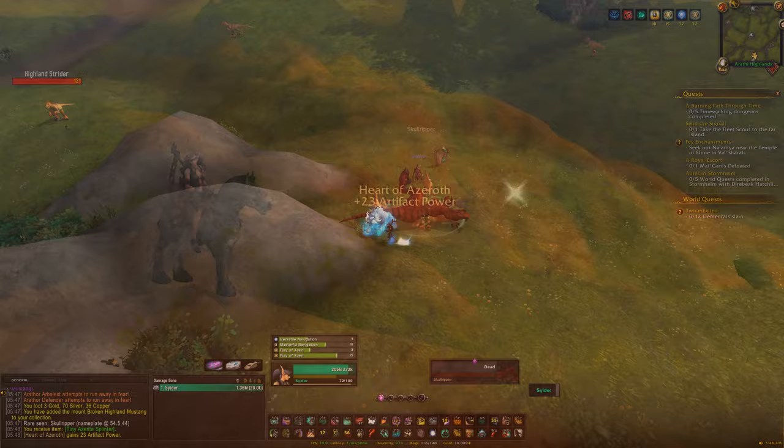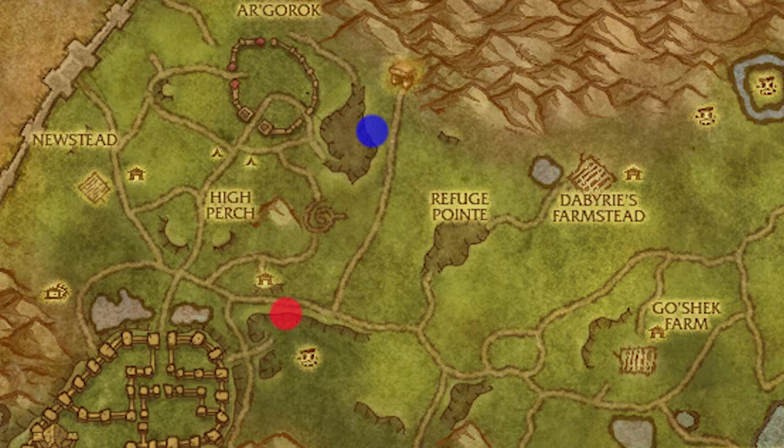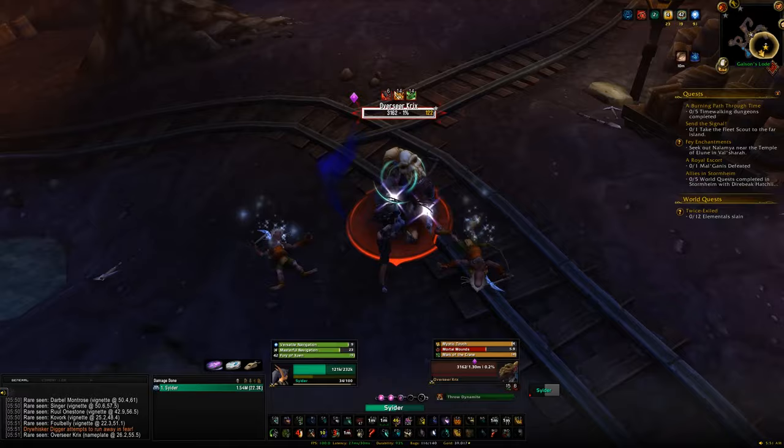The first mount is the Little Donkey, which drops from Overseer Krix. This rare moves depending on who controls Arathi Highlands at the time: if Horde is in control the rare appears in the Alliance mines, and if Alliance is in control it appears in the Horde mines. Keep that in mind when looking for it.